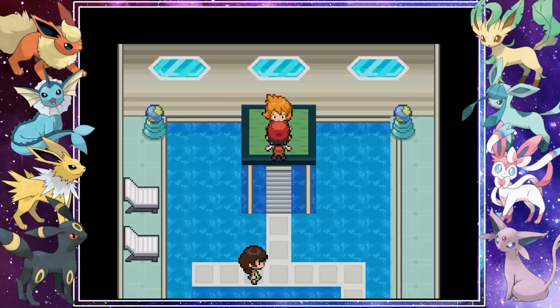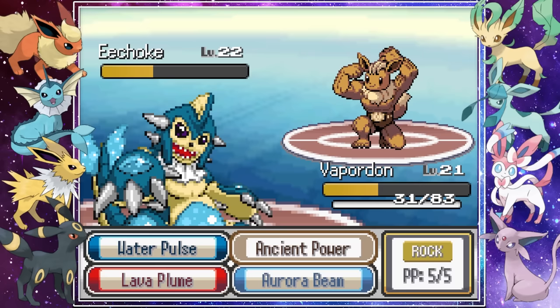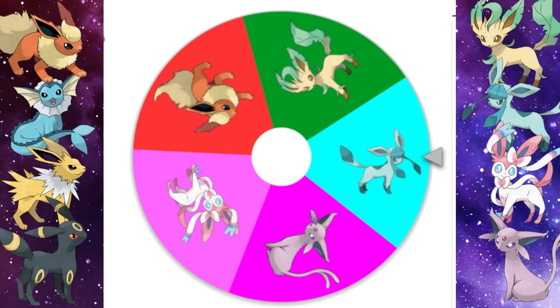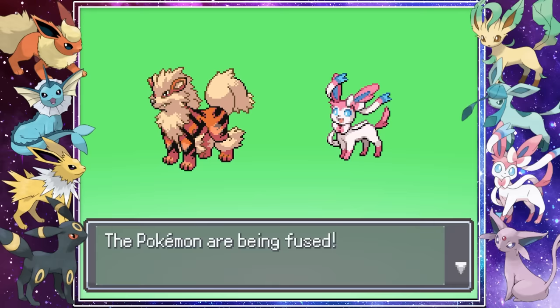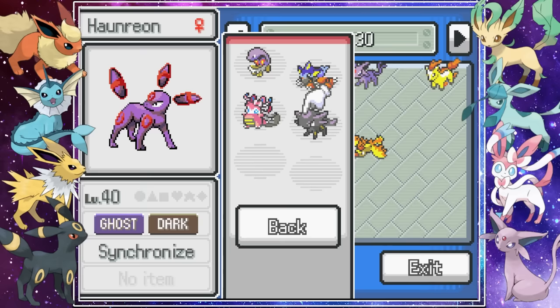With our newly created fusion we headed into Misty's fighting type gym. Hitmon Bowl posed no threat to our Arion with a few Acids, and Vaporedon faced off against Echoke — funny we keep seeing Eevee fusions on our Eeveelution run. Misty was defeated and it was time to add another Eeveelution to our team roster: Sylveon. We ended up keeping a Slowbro fusion — just look at Eevee chewing on its tail instead of Shellder. We also refused our Umbreon with Haunter to make the amazing Honrion fusion.